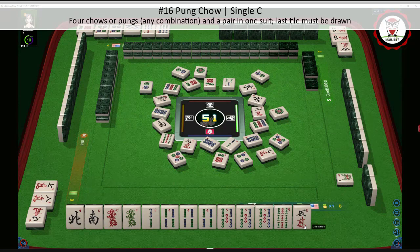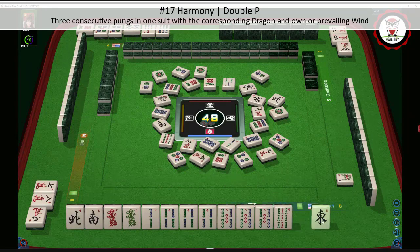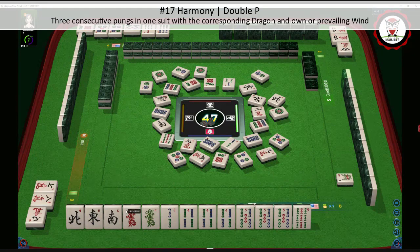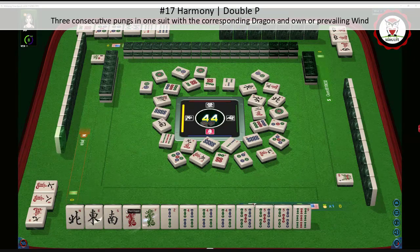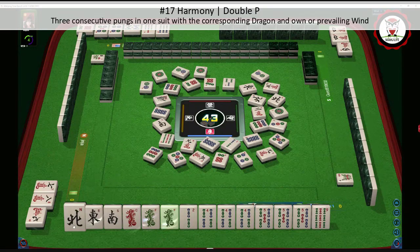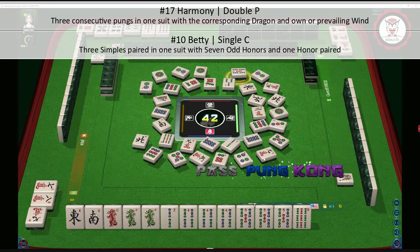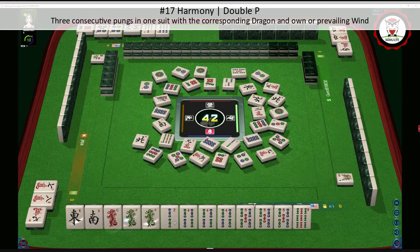We punged two dots. We're in east seat and south is prevailing wind. I was thinking maybe we could try for harmony — three pungs in a sequence in one suit with a pung of corresponding dragons and a pair of owner prevailing wind. If we can pair up the green, and then if we can build on either the east or south, we might be able to play harmony. We still need a three bam. Let's let the north go. We're still thinking about Betty, but we have pungs and I think we should leverage that. We're going to pass — we want to try to stay concealed.